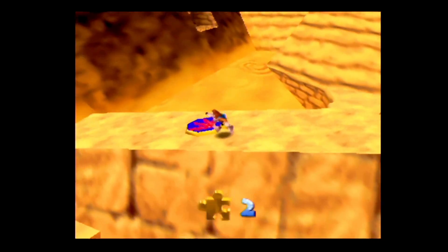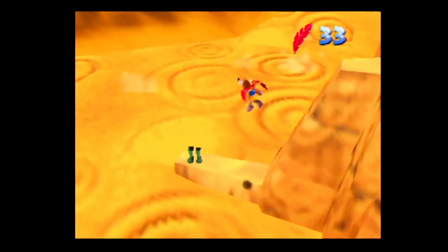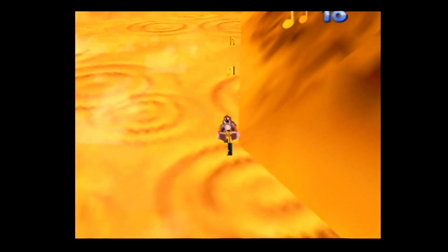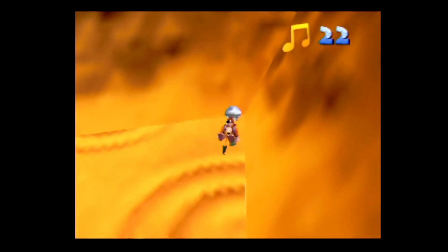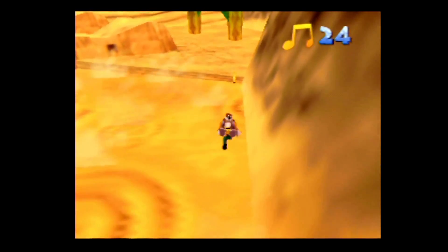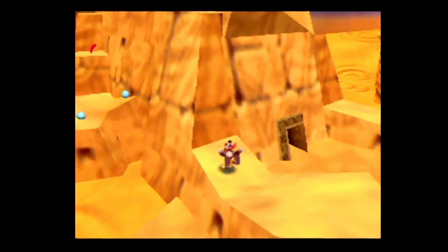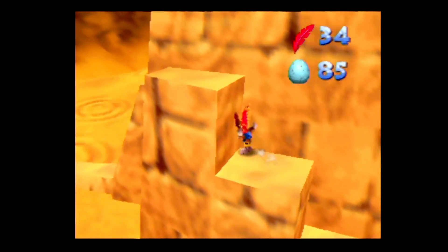You can actually use this flight pad again. I'm not going to do that quite yet — I want to make sure I grab these notes over here. It's a one-up, but one-ups are completely useless. If you get a game over, you can just run back to the level — not really a big deal at all. 26 notes — that's an unusual number. Now we will use the flight pad, I think for the last time.